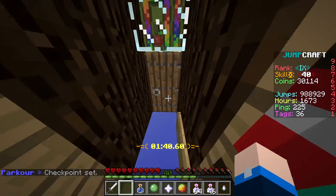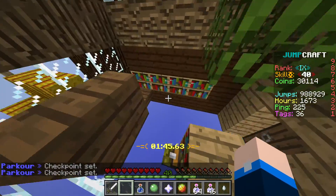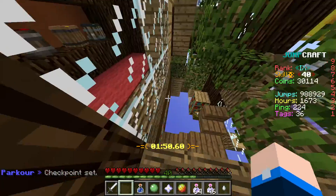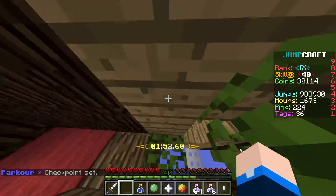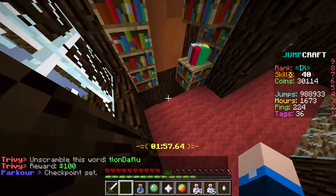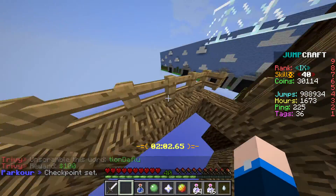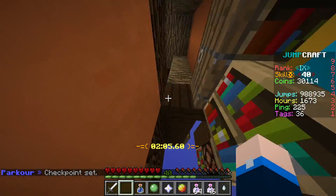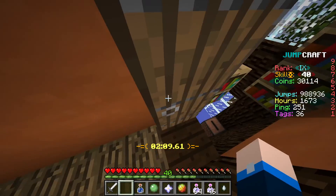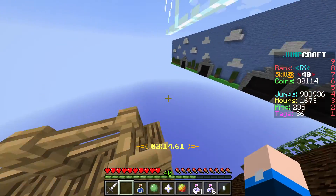Yeah, here — use the door again from the start, do a funny jump like that, this here, and then just this quad jump. You can snipe the checkpoint there. Do this — oh, I forgot that's a head-hitter. I can't hit it from here, which is unfortunate, but it's fine.